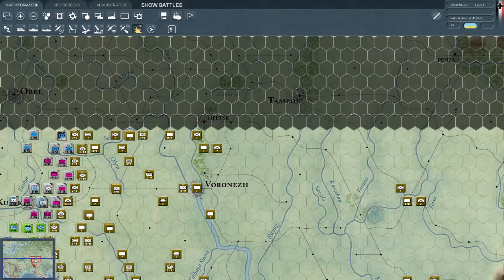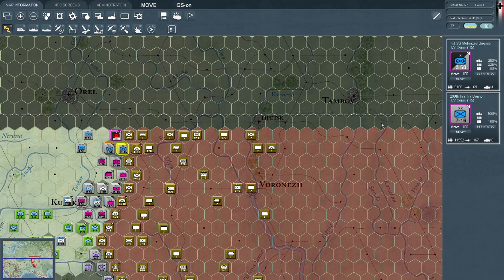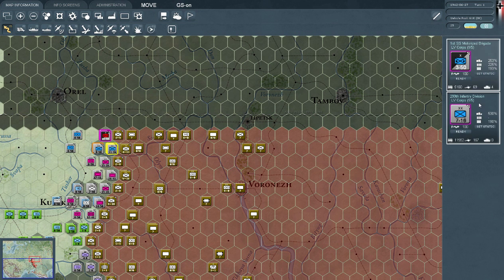I'll just start at the top of the map here. You can see that there's an SS unit here — it's recognizable by the little black thing in the marker. First SS Motorized Brigade. They're motorized; they have these little two dots, so they can go very far. They also have the 299th Infantry Division with them. As you can see, they're fairly well stocked: 5,000 men, 11,000 men.